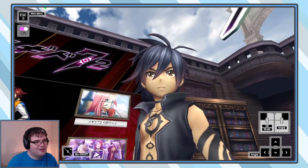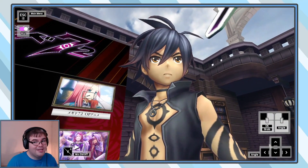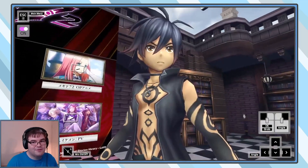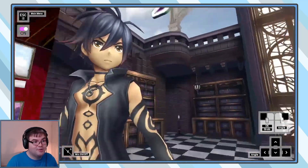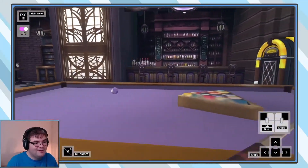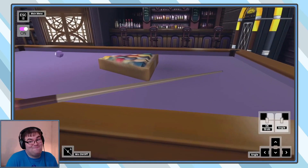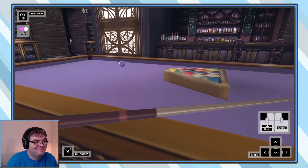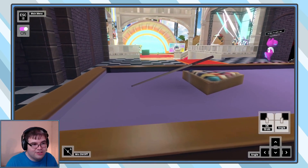Excuse me, good sir — do you have a moment to talk about Tokyo Mirage Sessions Sharp Effie? It came out on the Wii U and it was ported to the Nintendo Switch — they added new stuff for the Encore Edition, it was pretty cool. No, you just want to talk about mobile games? Okay, that's totally fine. I noticed this little jukebox over here. I'm sorry, what is this — Crusted Cheese Triangle Billiards? It actually looks like a very delicious pastry.